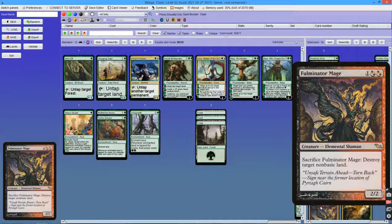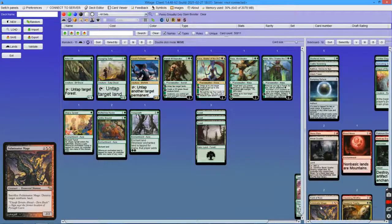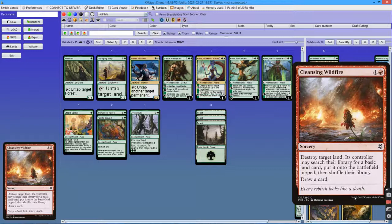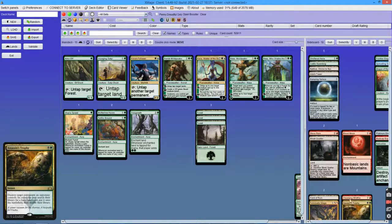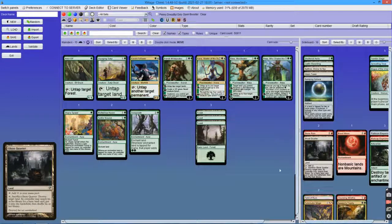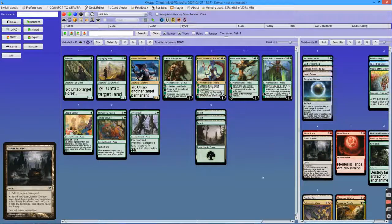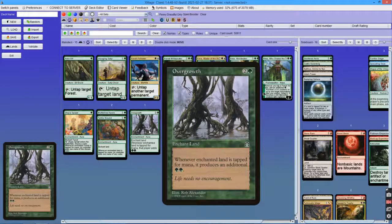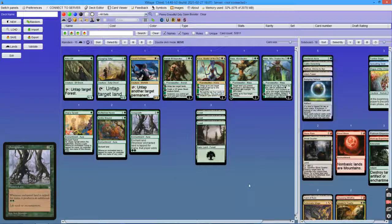There were also spells that could destroy non-basic lands, like Field of Ruin or Fulminator Mage, but they can be played around by putting your auras on basic lands. Nowadays there are cheap land destruction spells like Cleansing Wildfire or Assassin's Trophy, but today's version of ramping is a little different and doesn't rely entirely on auras. Against this old pattern, people were bringing in Naturalize effects from the sideboard in games 2 and 3 — it could destroy Blood Moon and auras, and losing an aura was a huge setback.